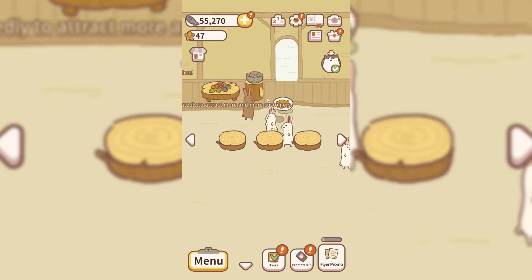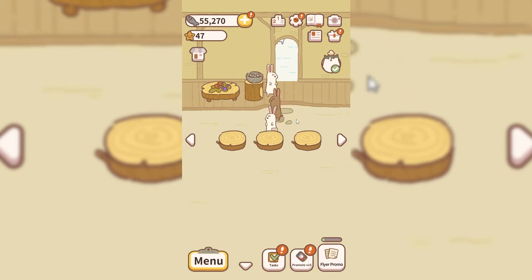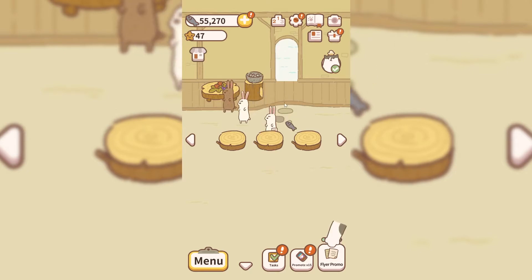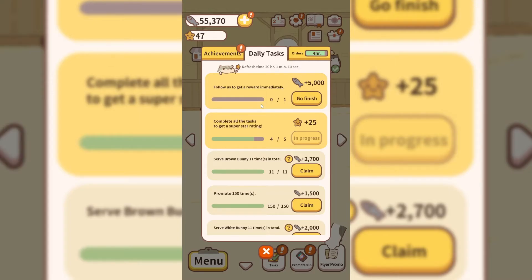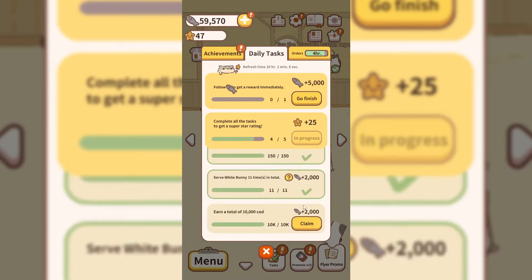To earn stars, there are many ways that you can do it. Some customers just give you them randomly, but there are more targeted ways to do it. First of all, do your daily tasks. If you do your daily tasks every day, you can get a bunch of stars and COD.